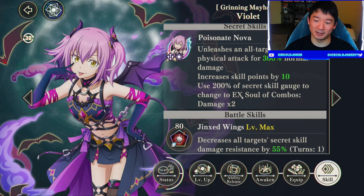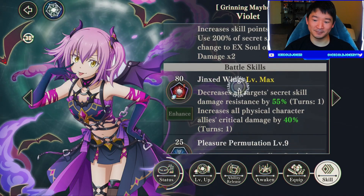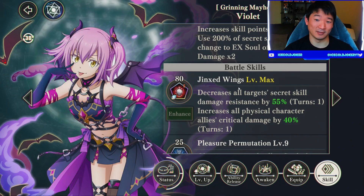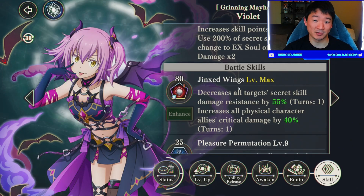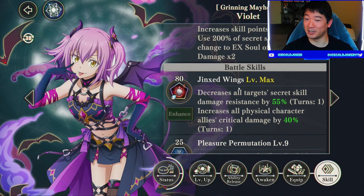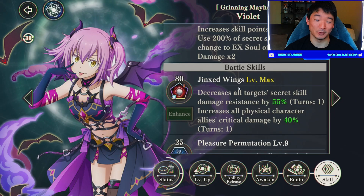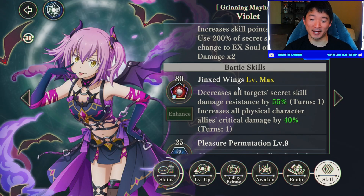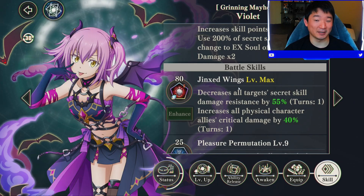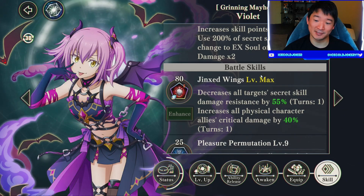Her EX ult has 200% extra damage, so 600% total ult damage, which is really good. Her first skill lowers ult resistance by 55%, which is fairly good — the last unit to do that was EX Raphael at 50% and Space Yuki at 25% AOE. She also gives all physical allies 40% crit damage, which combined with a unit giving crits means you're going to do a lot of damage, and the ult resistance down will make your alts hit much harder.